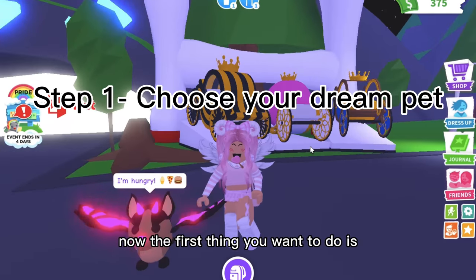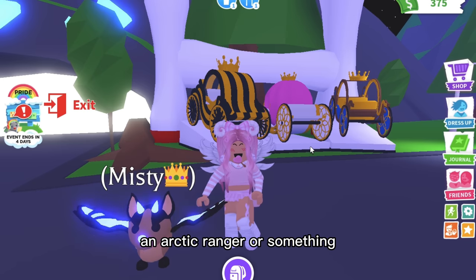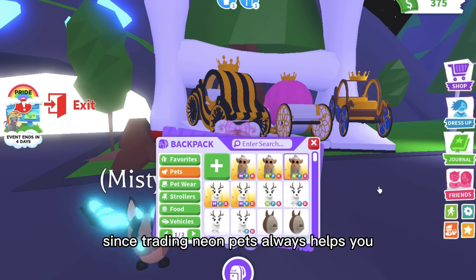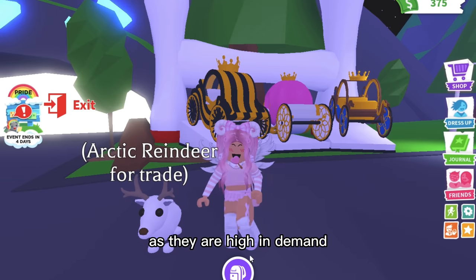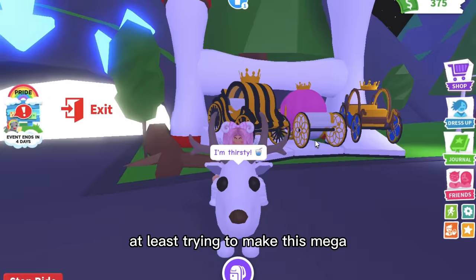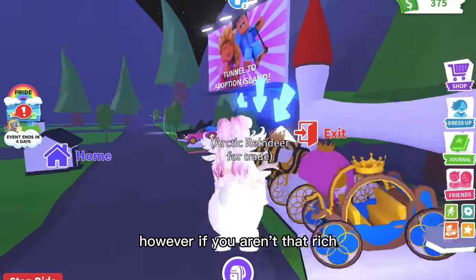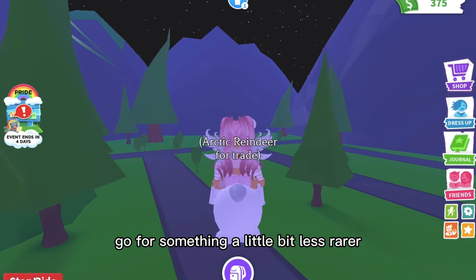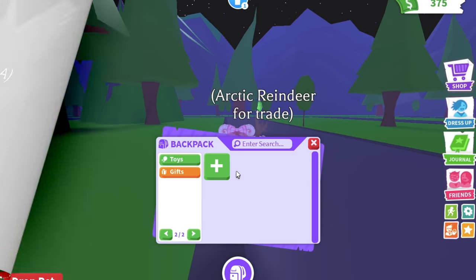The first thing you want to do is choose your dream pet — let's say it's an arctic reindeer or something. Then check your inventory and look for pets you'd like to make neon, since trading neon pets helps you get closer to your dream pet because they're high in demand. I have lots of arctic reindeers so I'm going to try making a neon arctic reindeer. If you aren't that rich, go for something less rare like a common cat or dog — they still hold quite a bit of value.